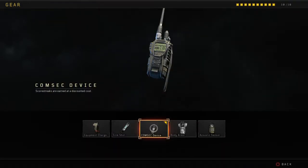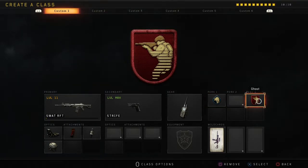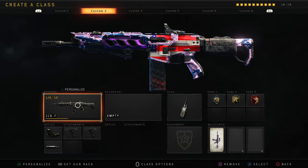With the Strife as secondary, I personally like to use a Cosmic Vice device because it helps you get your scorestreaks faster. I have Scavenger and Ghost. For my next class I use the ICR.